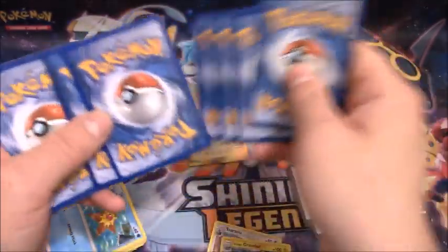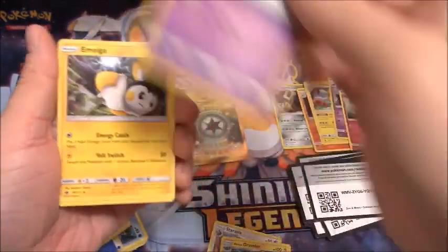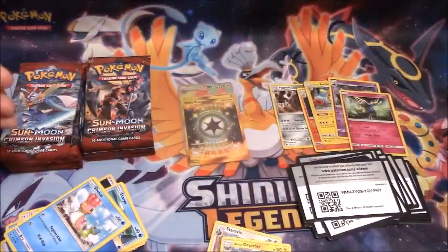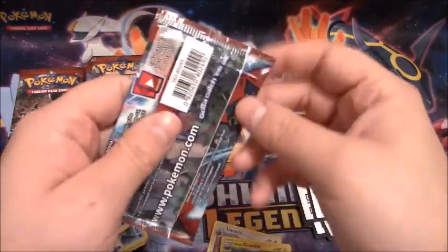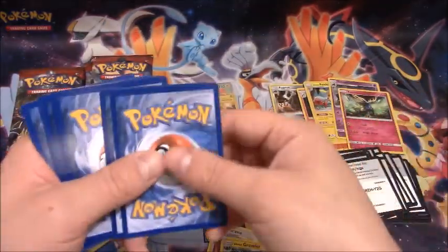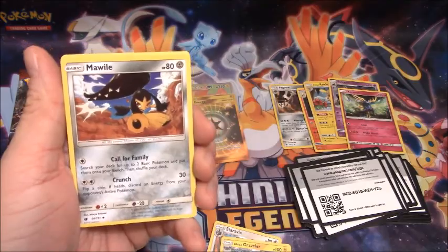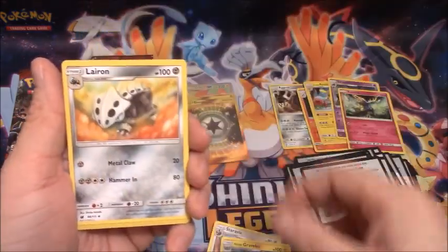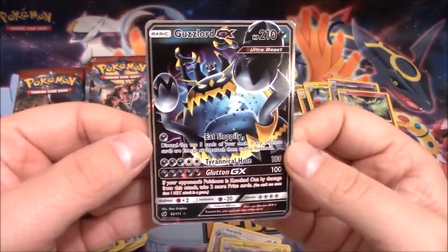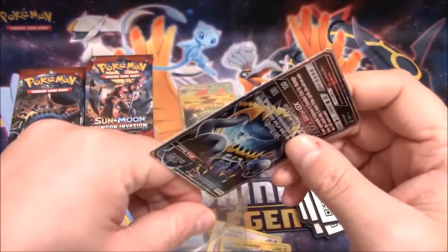I wonder what our first regular GX is going to be. Pack nineteen: Grumpig, Emolga, Gladion, Reverse Holo of Gogoat — that's a Rare — and a Regular Rare Gurdurr. Pack twenty: Mawile, Psychic Memory, Leavanny, Cacnea — and we have a Guzzlord GX! First regular GX pull of this box and it's a Guzzlord. Not a bad pull whatsoever.